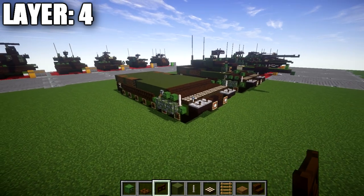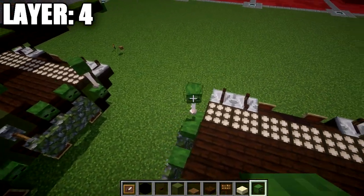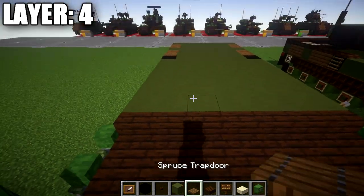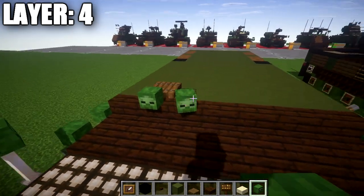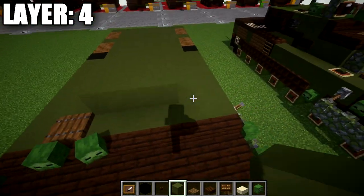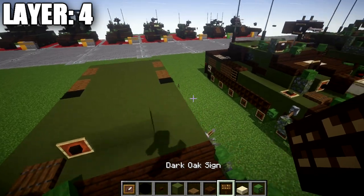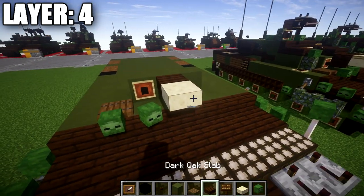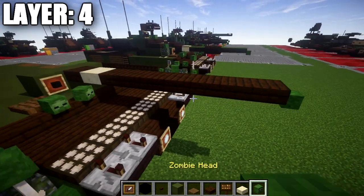Alright, moving into layer number four. For layer 4, start by placing a zombie head on top of these two end rods on both sides. Then place down a spruce wood slab, and place a zombie head coming off the stair and one to the side of it. After that, place down a row of three green terracotta across, an item frame with a black concrete block on the right side, then go to the middle block and place a dark oak top slab on the spruce sandstone top slab, followed by one through seven dark oak top slabs going forward.